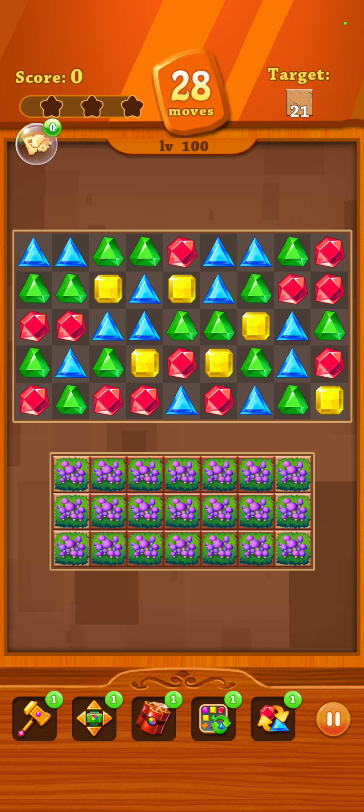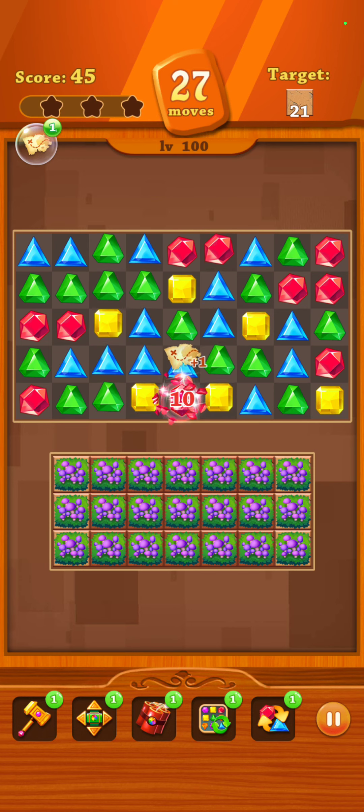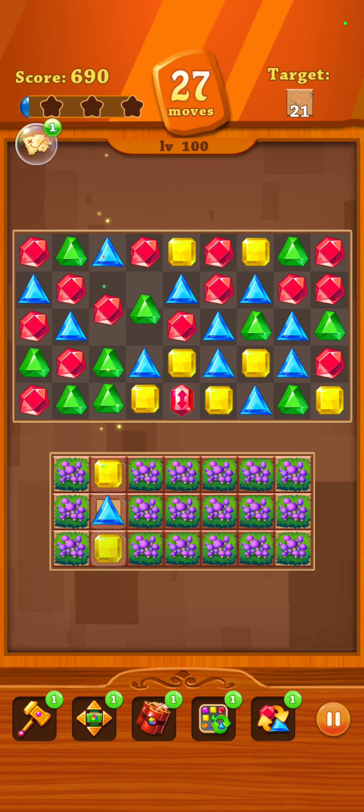Okay, so the target is the brown squares. I'm a little confused about what I'm looking at here. Do I have to shoot them, I guess? Because these purple bushes are down below, and the brown squares are under them. Tricky, tricky.